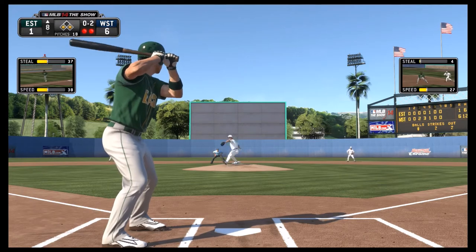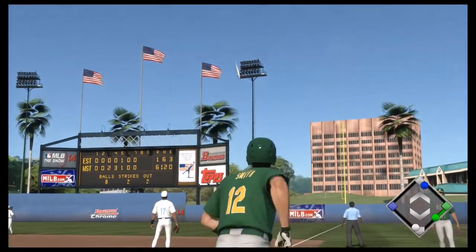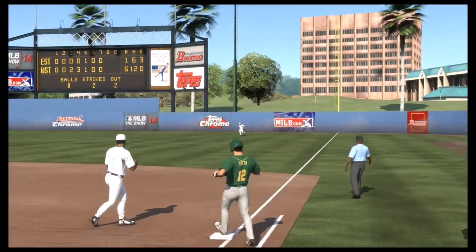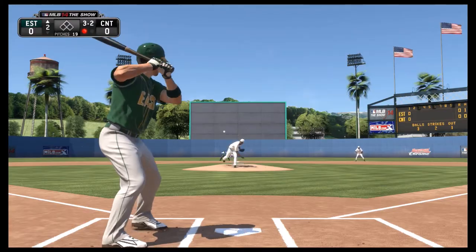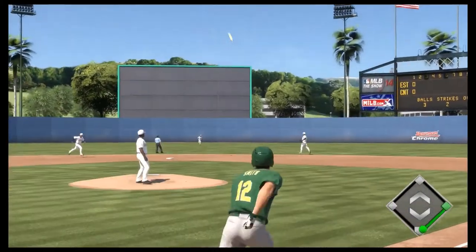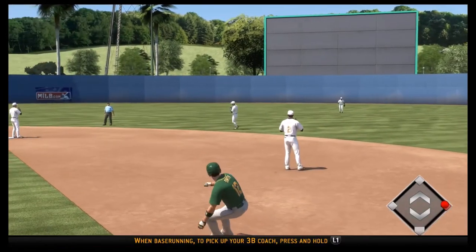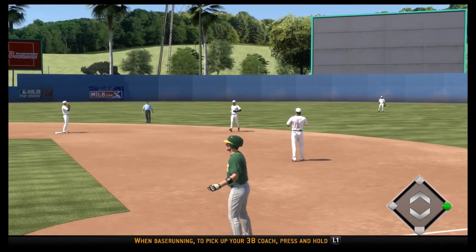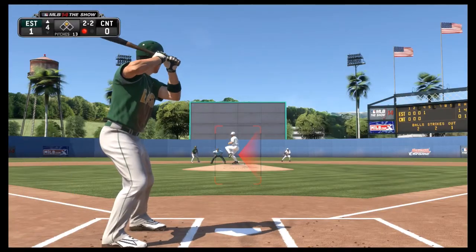He hits one hard to right field and it's going to be caught easily by the right fielder. Now jumping into the second game, in his first at bat in the second inning he's going to hit a ball that drops right in front of the center fielder for his first hit in either showcase game — which he's going to need some more of those if he's going to improve his draft stock.